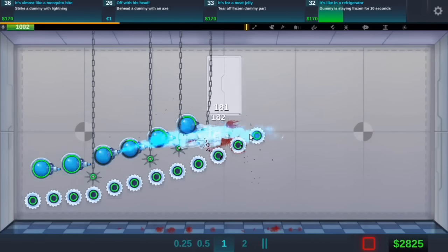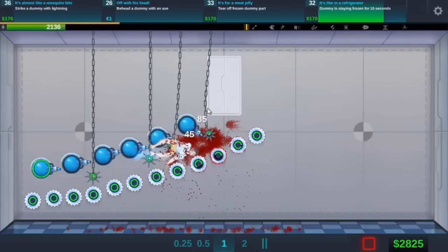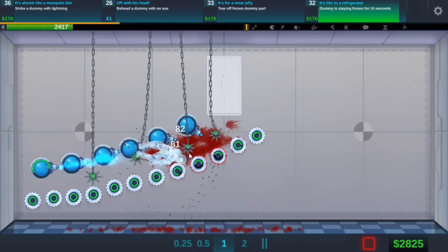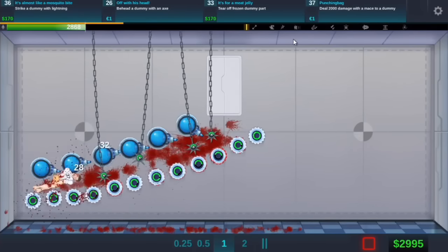Is this going to work now? Because it's going to continue going down, but it's going to get stuck on the maces. Awesome! Dummy staying frozen for 10 seconds - achievement done.